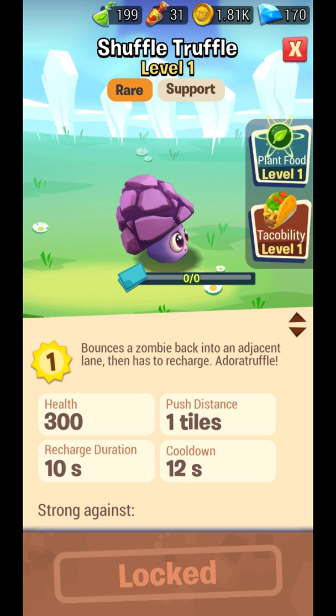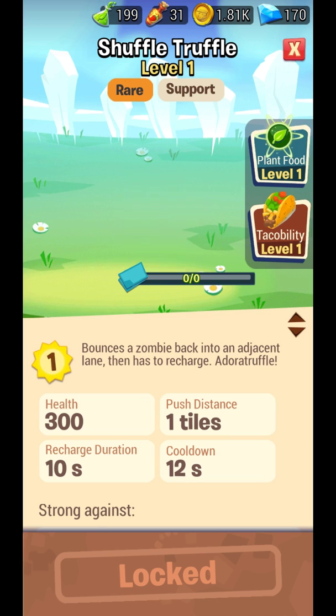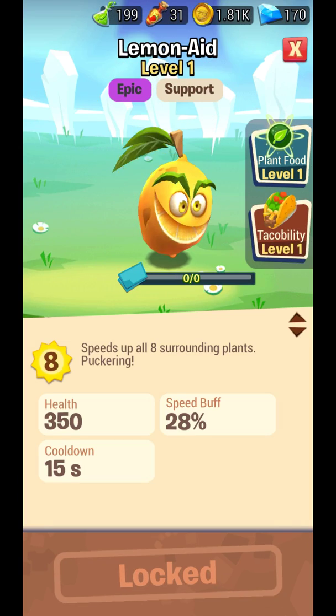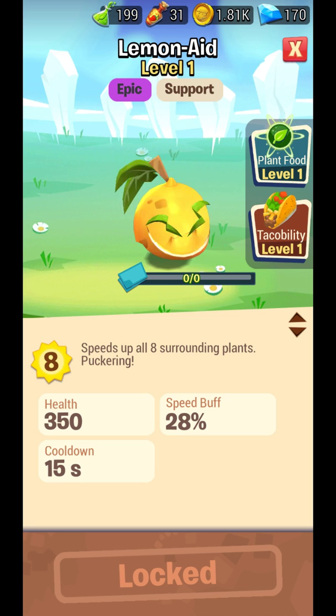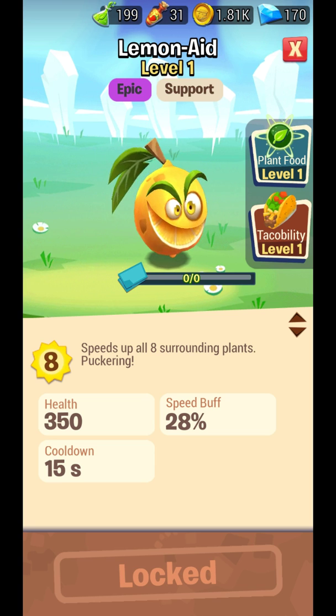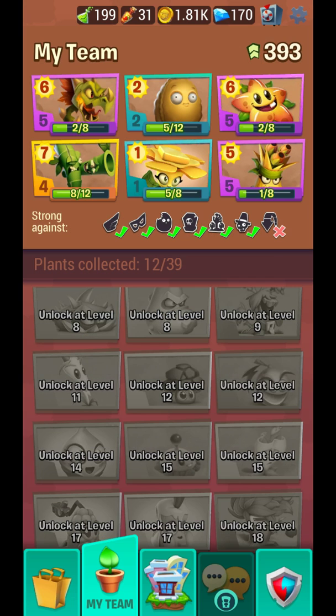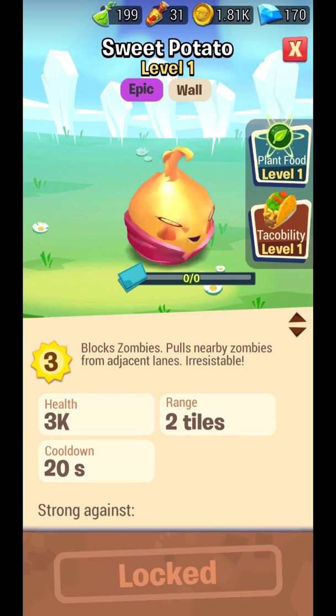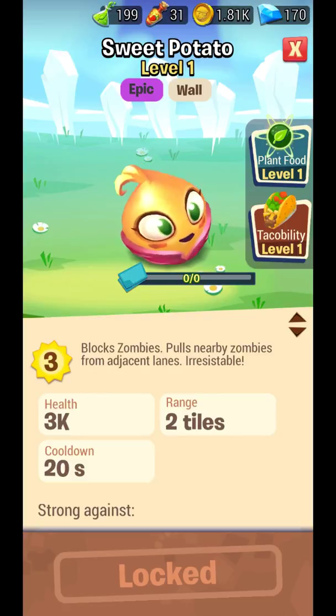Shuffler — bounces the zombie back into an adjacent lane then has to recharge. It takes one sun, which is good. Lemonade Man speeds up all surrounding plants by 28% but takes eight sun, which is a lot. Sweet Potato blocks zombies and pulls nearby zombies from adjacent lanes.